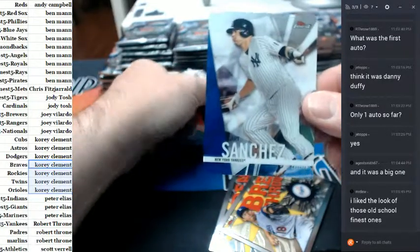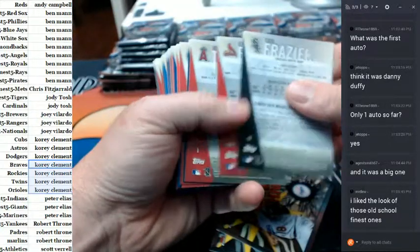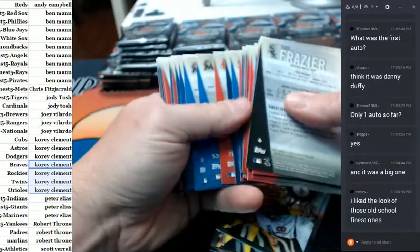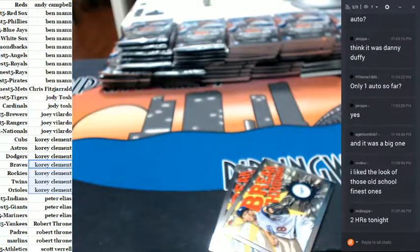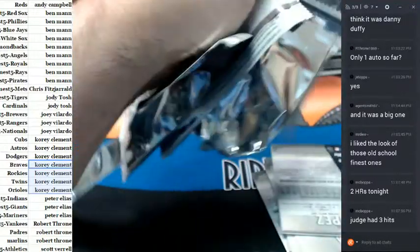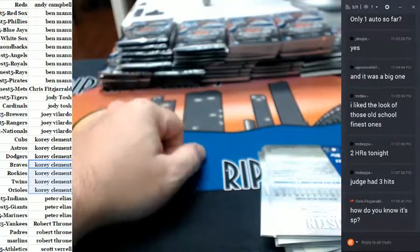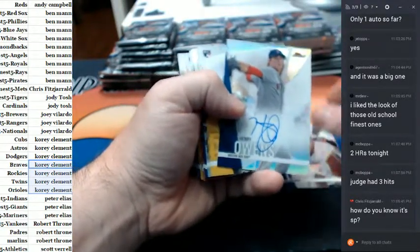Gary Sanchez. Short print. Yankees. Number 112. Two home runs tonight for Gary Sanchez — Judge has three hits. We do not have Oakland fan here tonight to try and tell you that the Yankees, in fact, suck. Anything 101 and up is a short print. You can figure out what the players are if you want to, but it's easier for me just to look at the number.